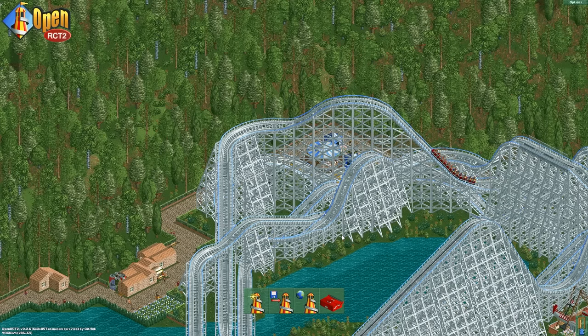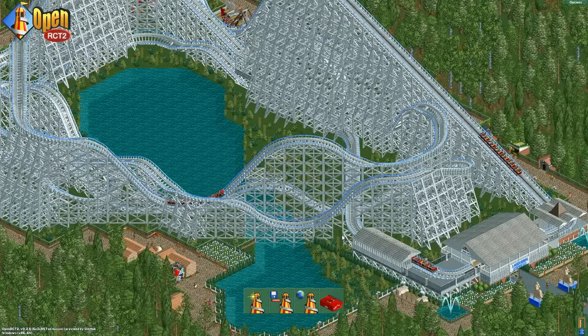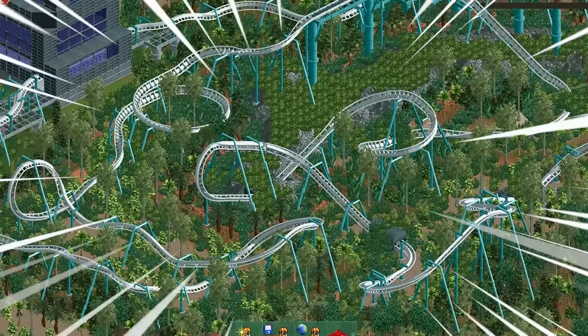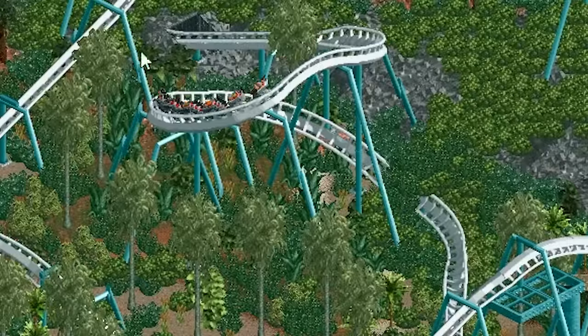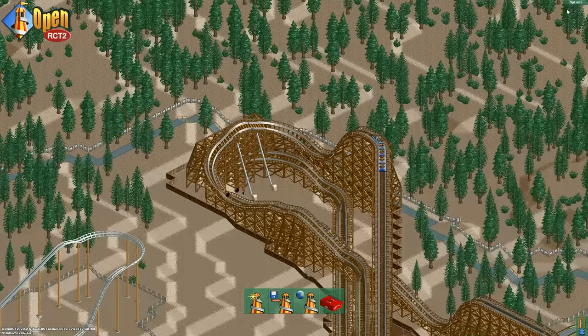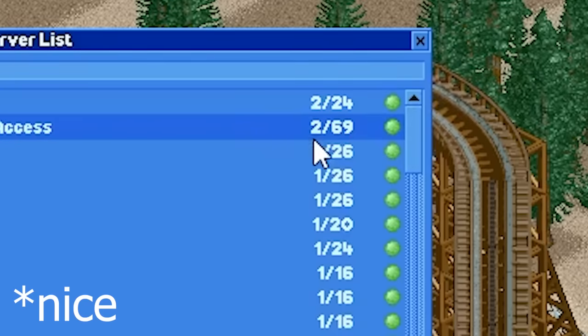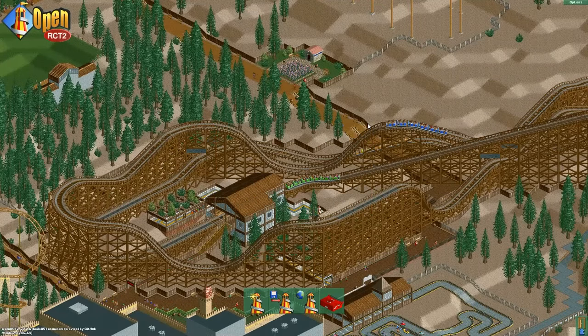Now that we've shown off infinite money and infinite park value, I'll show how to get theoretically infinite guests — or at least make it so no one ever leaves. It's exceedingly easy and causes very silly outcomes. You'll notice this game is looking slightly better now — that's because we're running OpenRCT2 at 1080p. This can run at 4K, and it even has multiplayer support — you could play with up to 69 friends on a Roller Coaster Tycoon server.